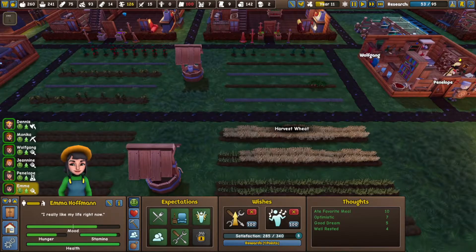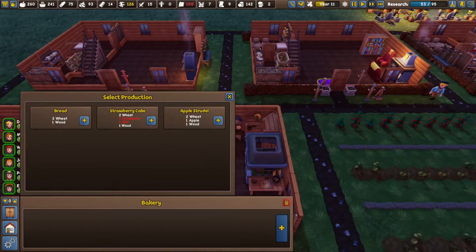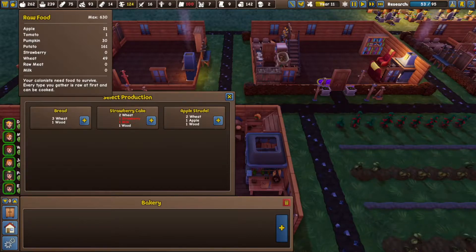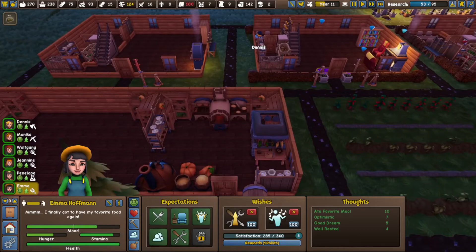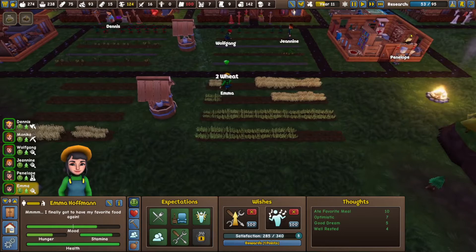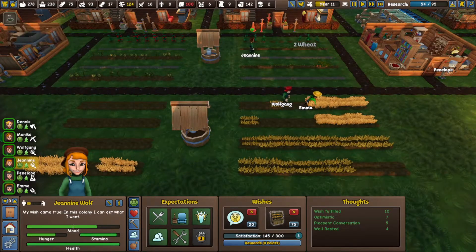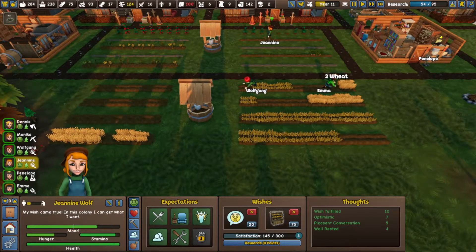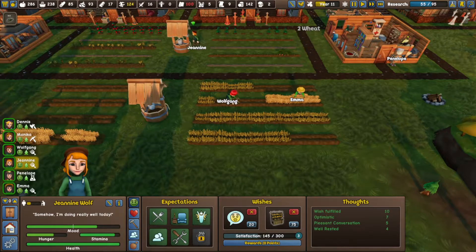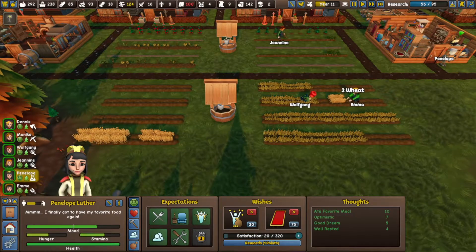Emma has cooked all the food that we told her to cook — nice. And she's also having a pretty good day. We have a lot of potatoes, but we also have some apples here, so we'll make some apple strudels. It won't be too long till those pumpkins pop, so we'll keep those potatoes in storage. Luckily, we now have the room to do so.